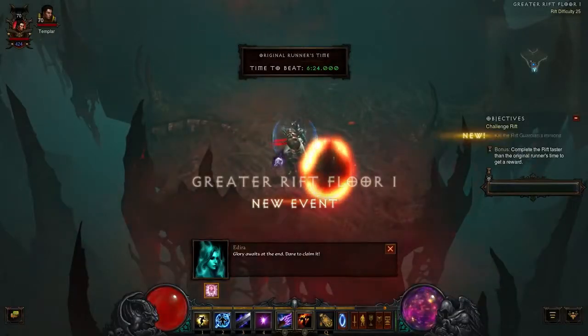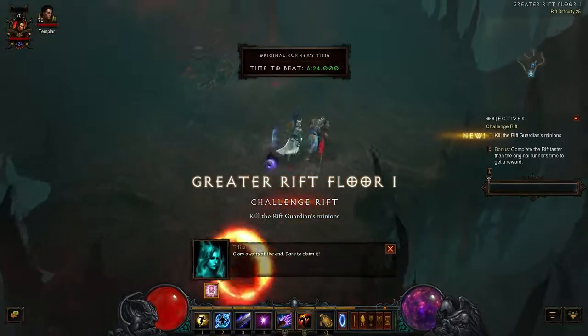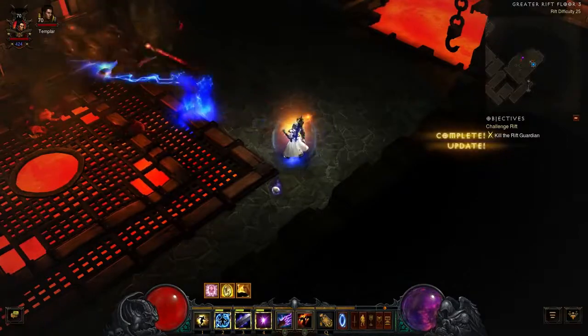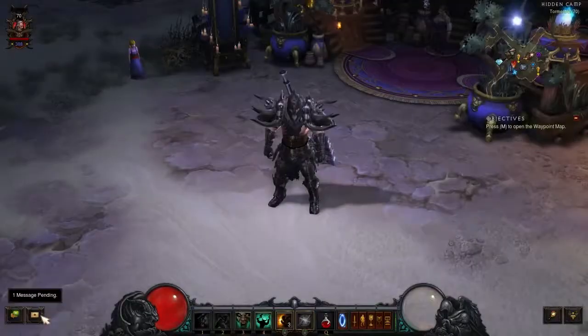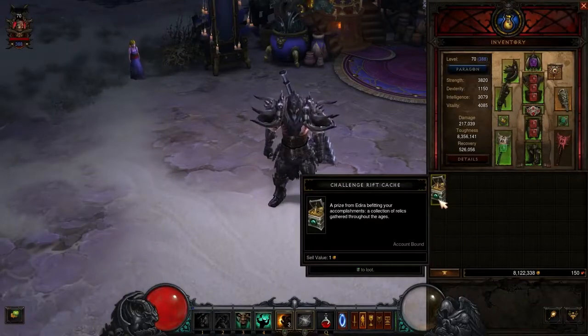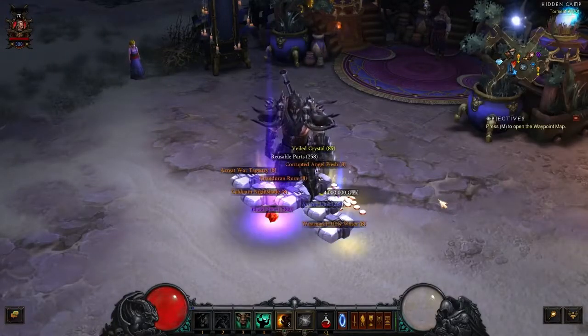When you begin the Challenge Rift, you'll be tasked with beating the original player's completion time. The first time you complete this challenge, you can claim a sweet satchel loaded with crafting materials and blood shards through the in-game mail menu. Just log into the character you want to have the reward. Loot galore.